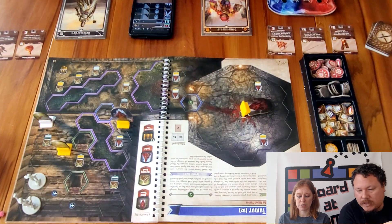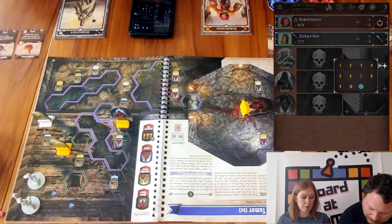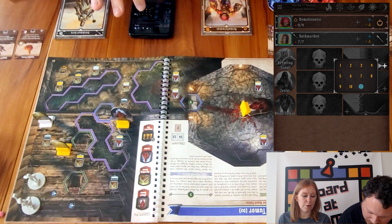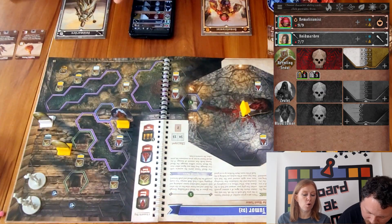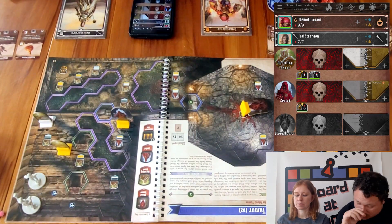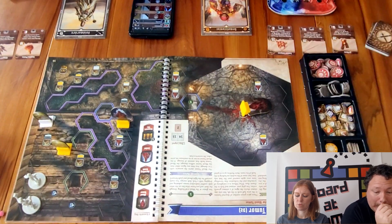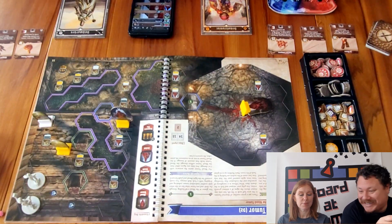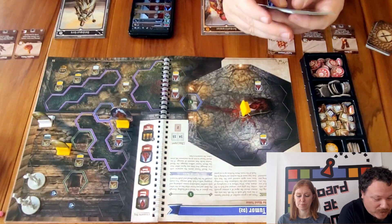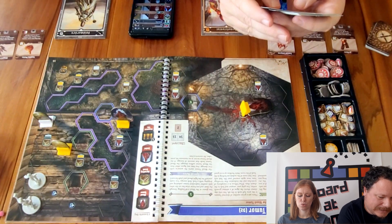We have an elite vermilin number four, elite vermilin number three, and ten normal vermilin scouts, plus a four elite zealot. The elite vermilin has five life, regular has three life, and the zealot has eight life. Purple is difficult terrain costing two to walk into. We don't know what they're going to do yet, but the elite zealot will wound when he attacks.